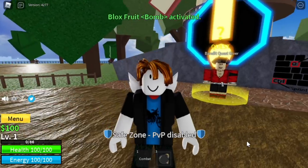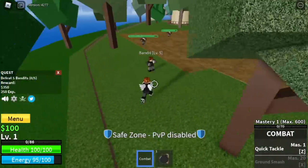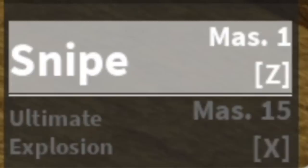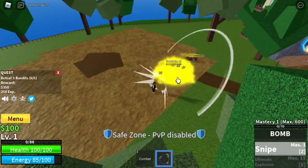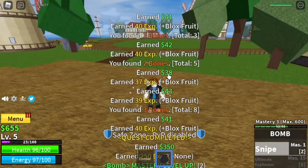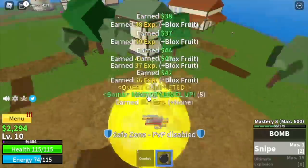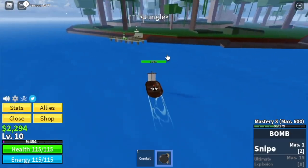Let's eat this Bomb Fruit. So first, we're going to start with the Bandits. We're going to lure 5 and use our first skill, the Snipe. We only have 2 skills guys. Make sure to aim properly because if you don't use your Snipe properly, your enemies will go flying around the area. The goal here is to reach level 10.